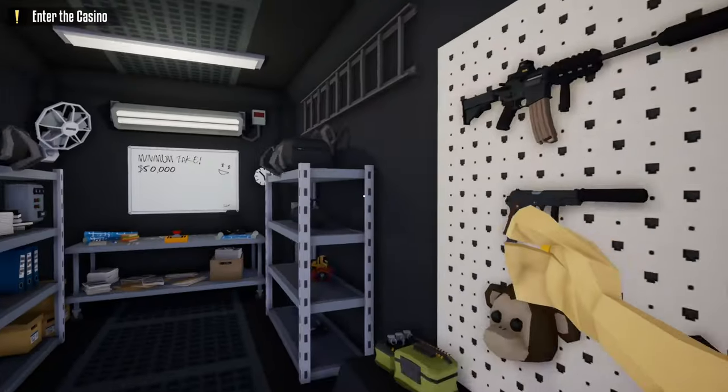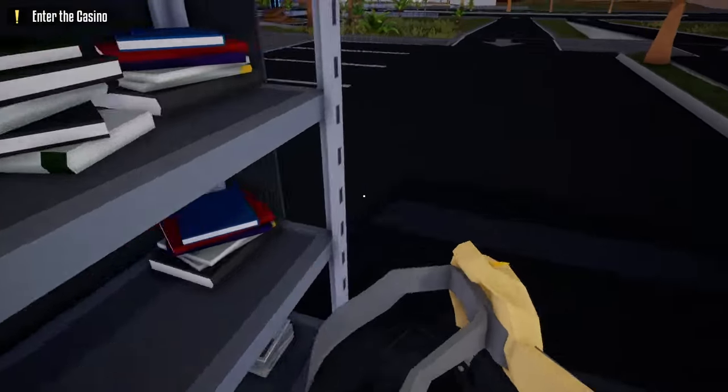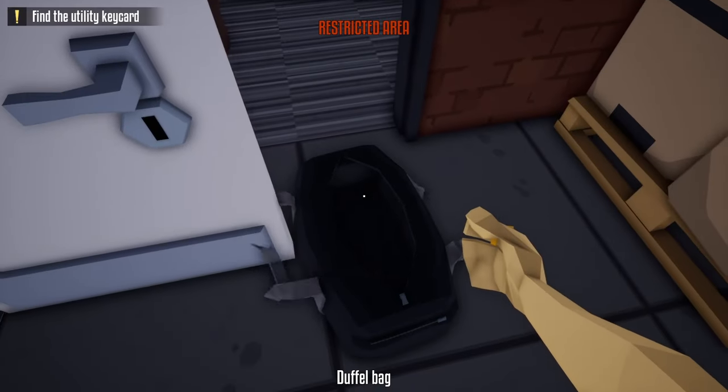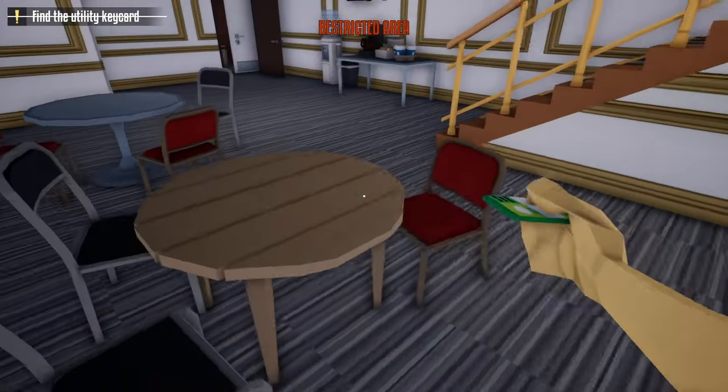To get started, grab your duffel bag and your lock pick. From the truck take an immediate left, head to the first door in front of us, and unlock it with the lock pick. Go through this first door to the left, hide underneath the camera, hug the wall, and grab the utility key card off the table.